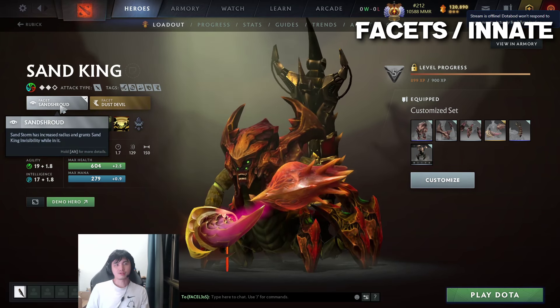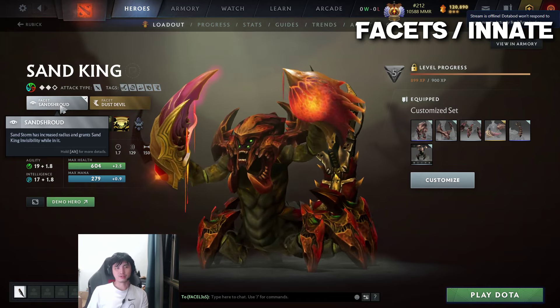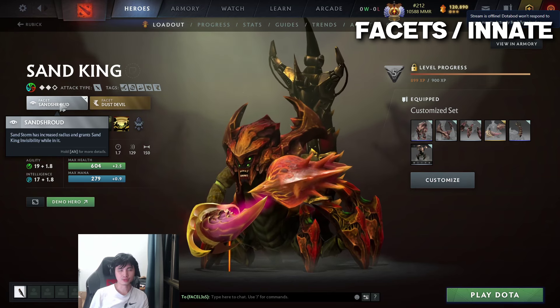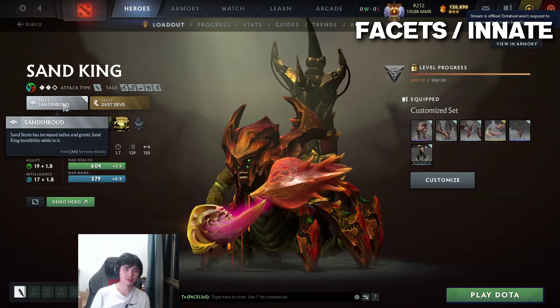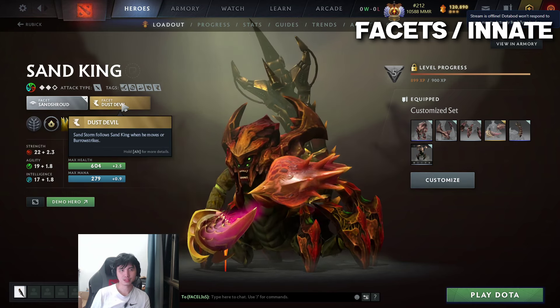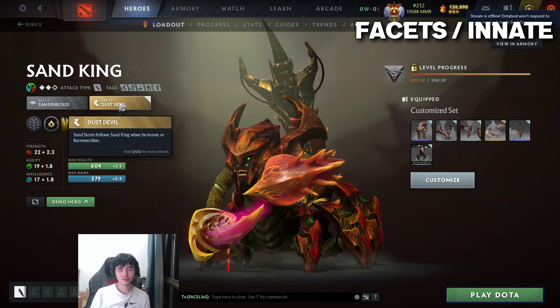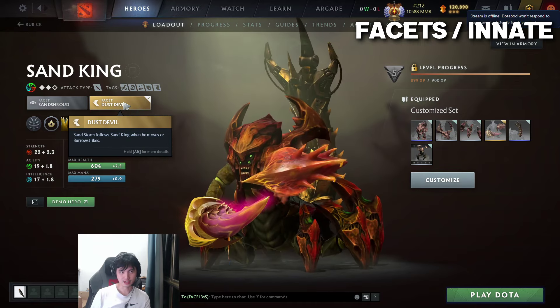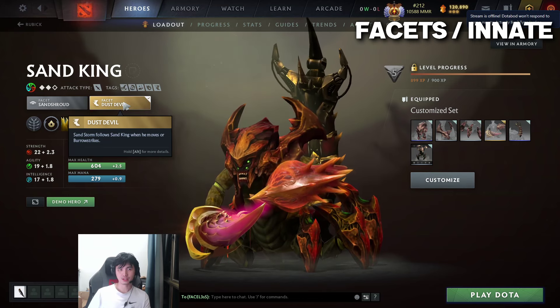For Facet, I think Sandstorm is almost always better. You get increased radius and Sand King gets invisibility while in it. Invisibility is always good - enemy supports have to buy sentries and dust, so you're going to waste their resources. Dust Devil used to be really good but they kind of over-nerfed it. So right now at 7.36 if they're not going to buff it up, I think Sandstorm is always going to be better.